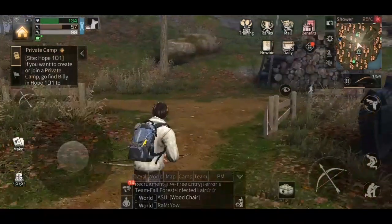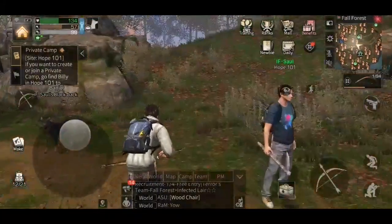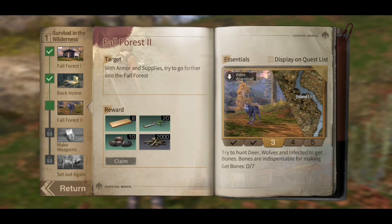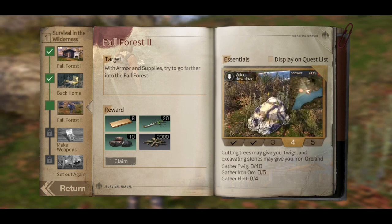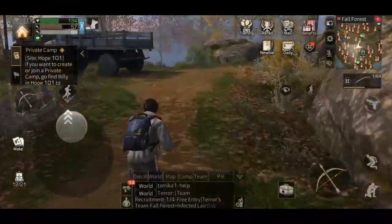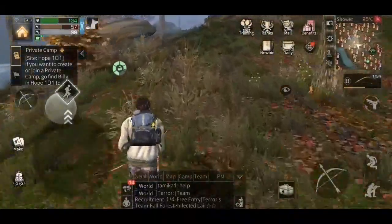Hey zombie survivors, Mr. A2G here. We are back playing some more Life After. Still going through the newbie guide and I want to get out of it. Today we're in the fall forest and what we're wanting to do is try to hunt some deer and wolves to get some bones. We're also going to gather some materials so we can finally pass this quest and move on to the next part of the game.